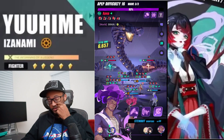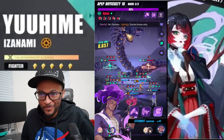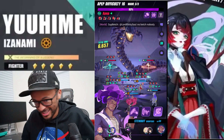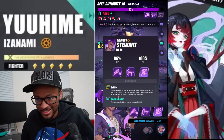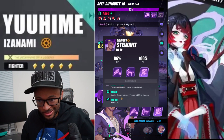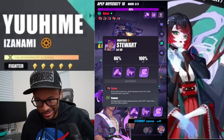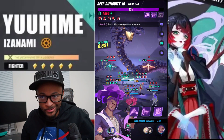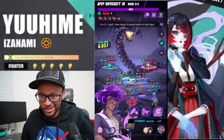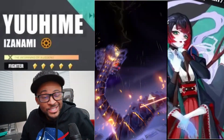Alright, we finally made it here. We have the defense break, we have the seer, two soldiers, Kagura's Dance, attack up, a horse, and cannon. Now let's see how much damage we're going to do to Apep.